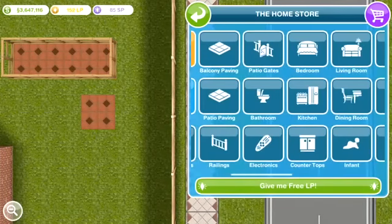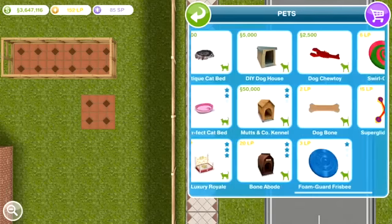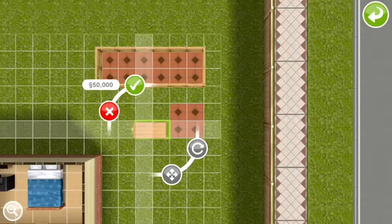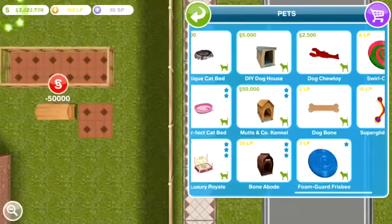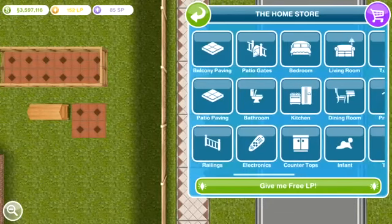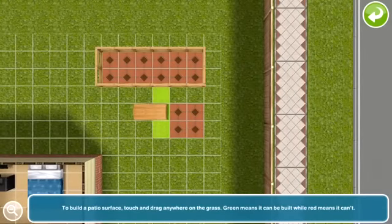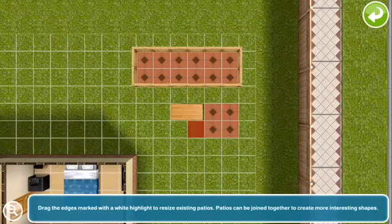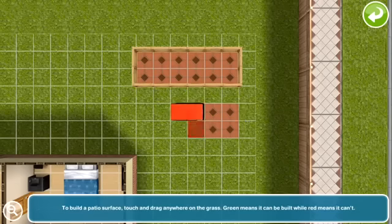You just need to find an item that you want to either duplicate or something that is worth a lot of money. The best item I have found is the Mutz & Co. kennel — it costs 50,000, but obviously if you haven't got 50,000 you can do it with a different item. It has to be an item that is more than one square big. Place it right next to the 2x2, then go to your patios and drag up a 1x3 thing of patio and cancel it. Don't press the tick, just cancel it — press the cross — and you will duplicate the items.